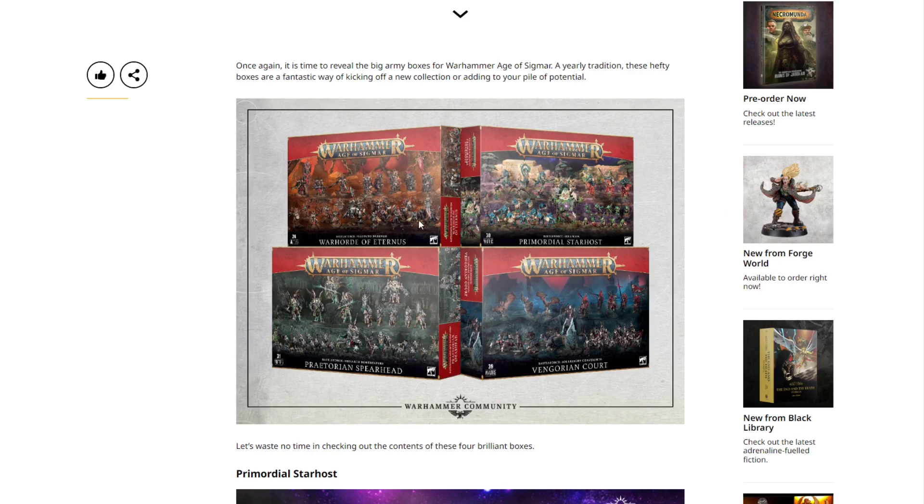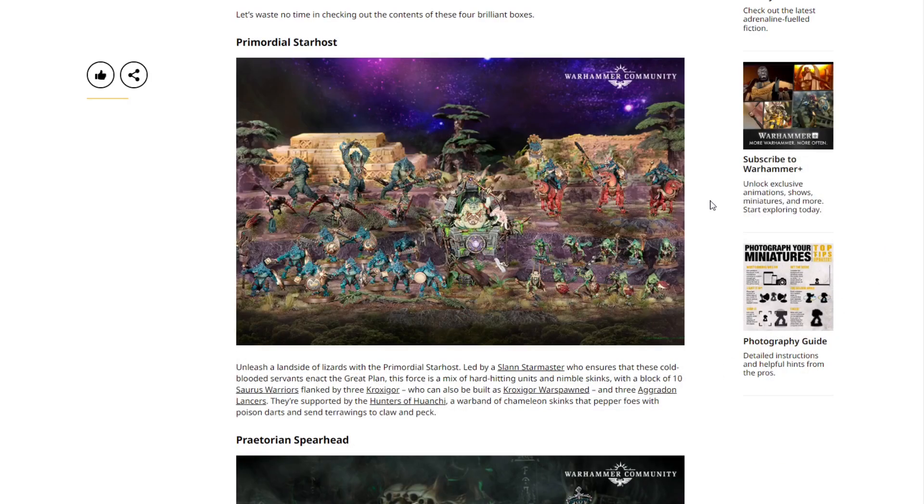There are only four boxes for Age of Sigmar this year: Slaves to Darkness led by Eternus, Seraphon, Ossiarch Bonereapers, and Soulblight Gravelords. First up is the Primordial Star Host — unleash a landslide of lizards led by a Slann Starmaster, who ensures the cold-blooded servants enact the Great Plan. This force is a mix of hard-hitting units and nimble skinks, with a block of 10 Saurus Warriors flanked by three Kroxigors (who can also be built as Kroxigor Warspawn) and three Aggradon Lancers.